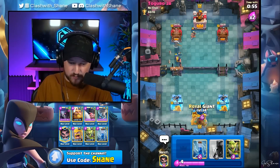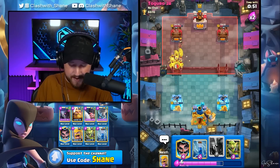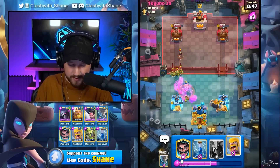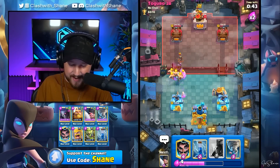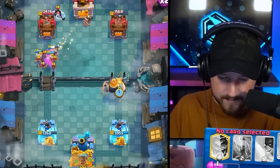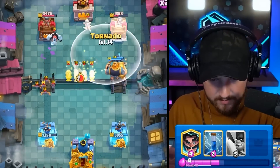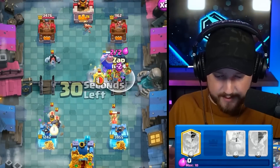I'm going to go an RG slow push over here right lane. I want to get my P.E.K.K.A. hopefully down for his mini P.E.K.K.A. Let's just go Goblin Gang here. Barbarians down here, destroys the princess. Then if we go in with the P.E.K.K.A. over here, he's going to go probably Goblin Gang. I want to nail this in here and then go Executioner here, up the right lane.